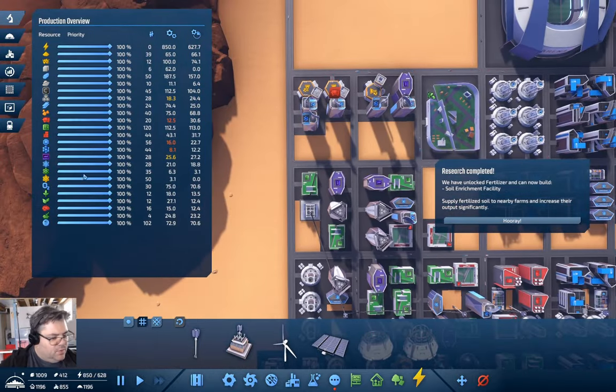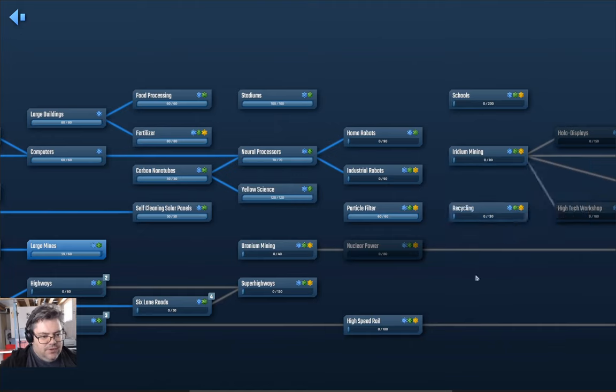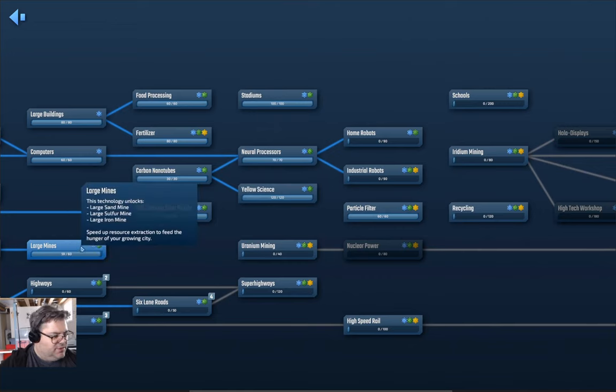Now what are we researching? Research unlocked — fertilizer. Now we are researching large mines, which is just about done.